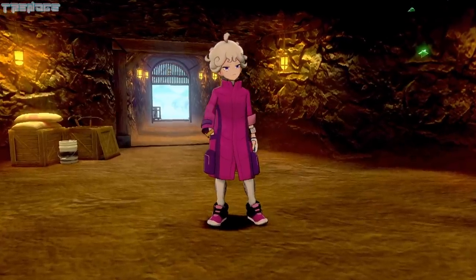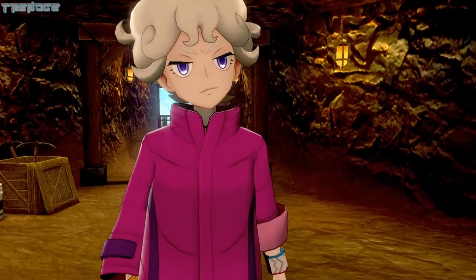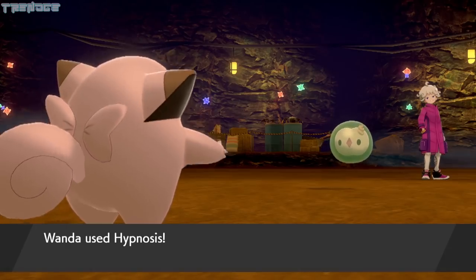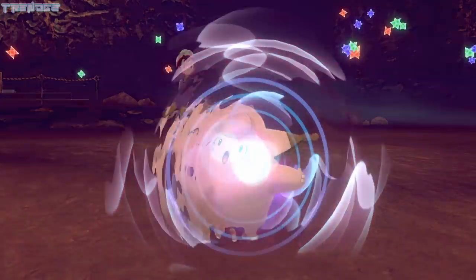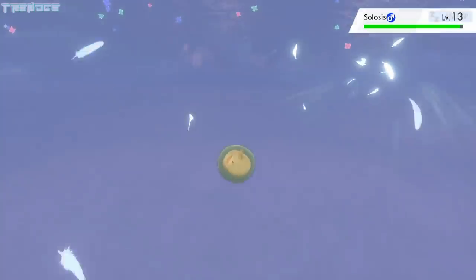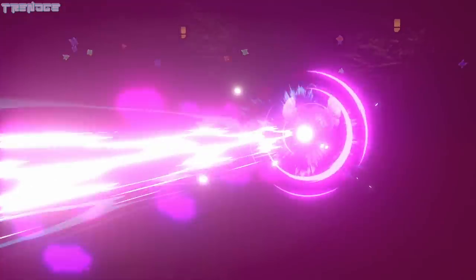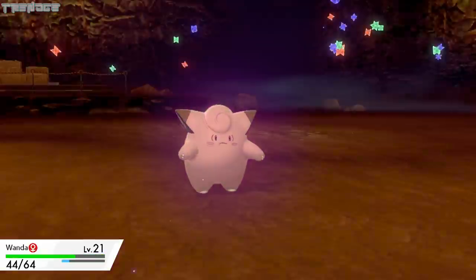We find ourselves in Galar Mine battling a young man named Bede. A Clefairy that we named Wanda hits Solosis with a Hypnosis right at the start. She follows up with a devastating Sky Attack, taking Solosis out in one hit. Bede's next Pokémon, Gothita, takes an Electroweb and fires back with Psybeam, dealing a decent amount of damage.